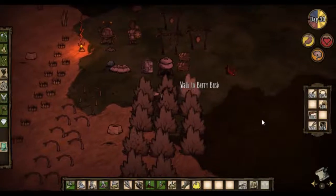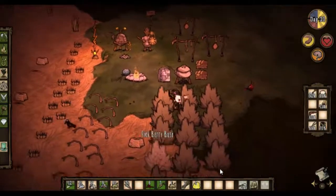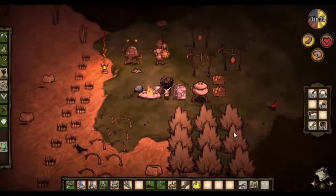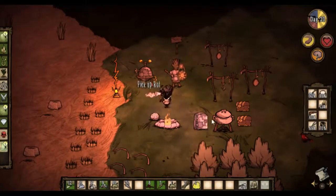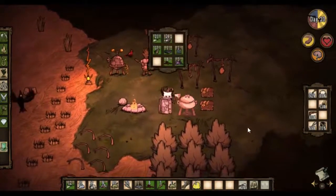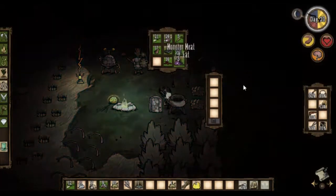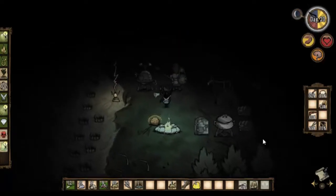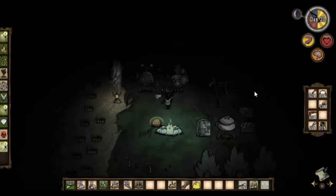Let's get these berries in. The berry bushes are starting to look really brown and spotty. I think we'll get a couple more harvests out of them, but we're probably going to have to re-fertilize them. Let's get another meal going. We'll put in a piece of monster meat, a morsel of meat, and cut the berries — that'll get us another set of meatballs. All we're really going to do now is sit through the night, so I'll fade out here and see you in a minute.